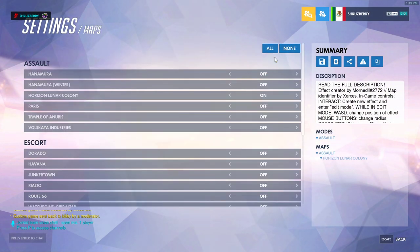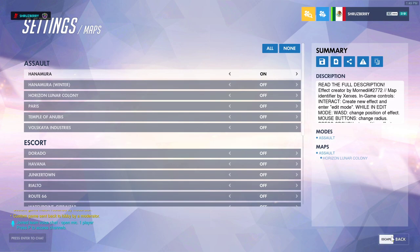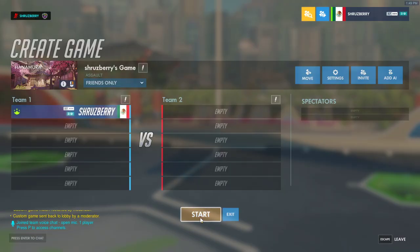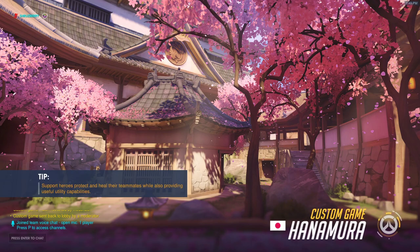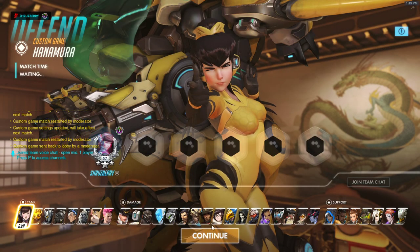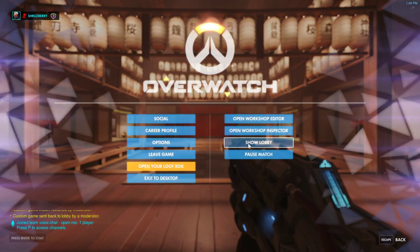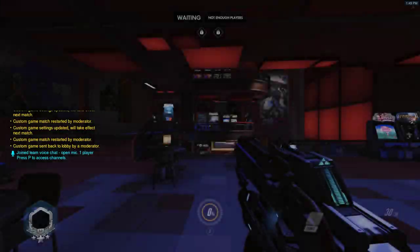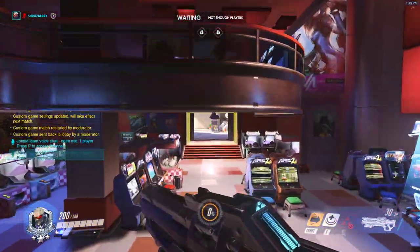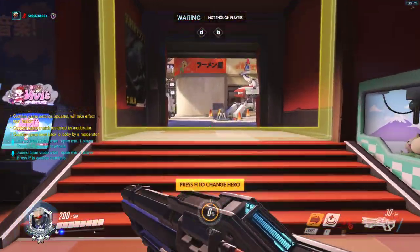I'm going to pick my map - I'm going to use Hanamura, and we're going to close off the first section, that first choke point, and prevent all players from going through it. I'm going to hit this and since I'm not on the right side, go ahead and swap to red team. And we're going to walk roughly to the position that we want to block off.